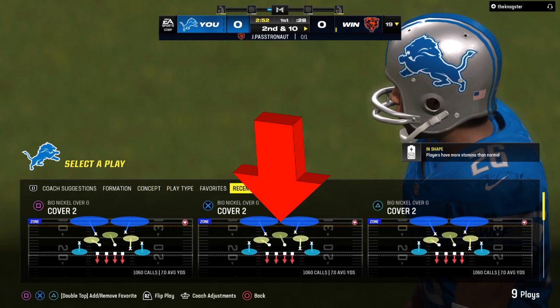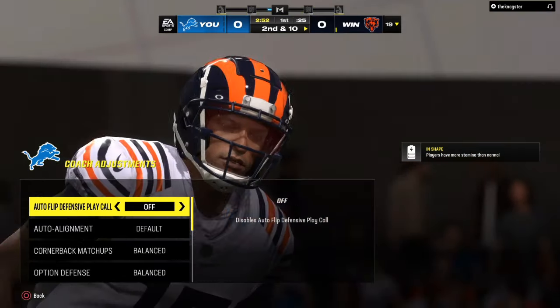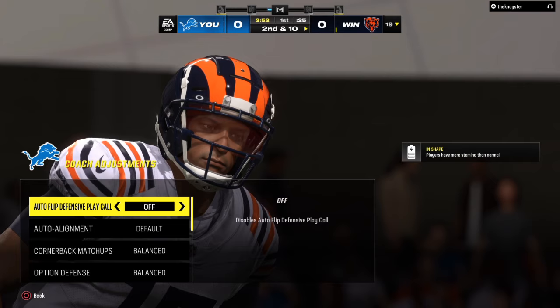Madden 24 is 20% skill and 80% knowledge. Knowing what works on what hash mark and your coach adjustments is key — that's when you make adjustments throughout the game.